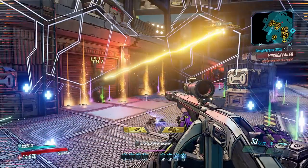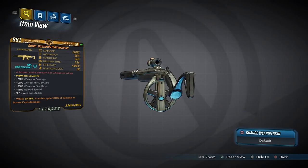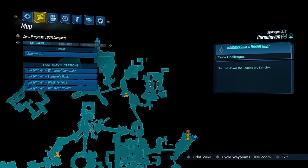Moving on now to number four, the Clairvoyance, which is exclusive to DLC 2 and can only be obtained by defeating Critchy, who you fight right about here in Cursehaven.